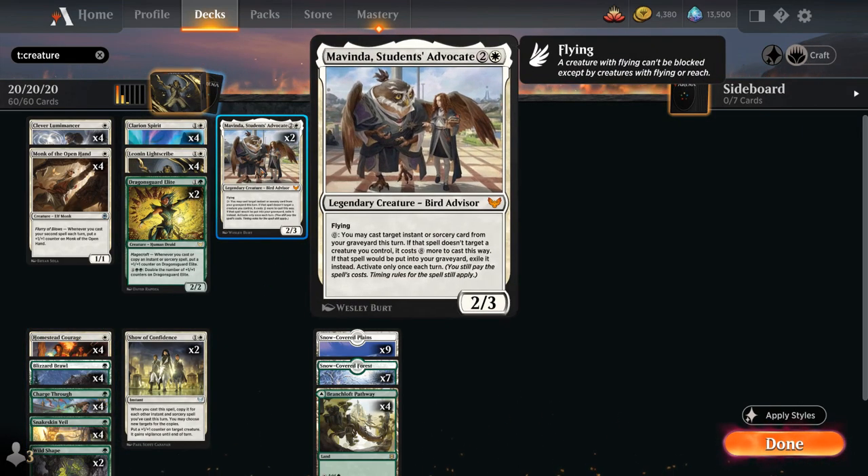Topping off our creature curve is Mavinda, Student's Advocate, a 2/3 legendary bird advisor with flying. Once each turn we can activate Mavinda's ability letting us cast an instant or sorcery spell from our graveyard that targets one of our creatures; otherwise we have to pay eight additional mana, and then that card will be exiled afterwards. Mavinda potentially lets us replay various pump spells and fight spells from our graveyard, which also helps us potentially double spell and trigger Magecraft in the late game.